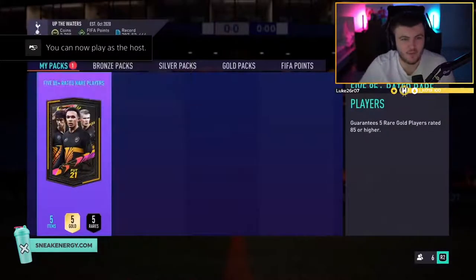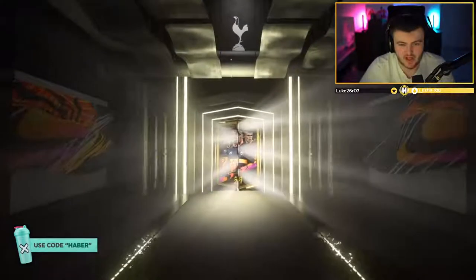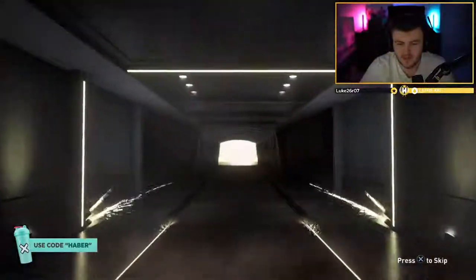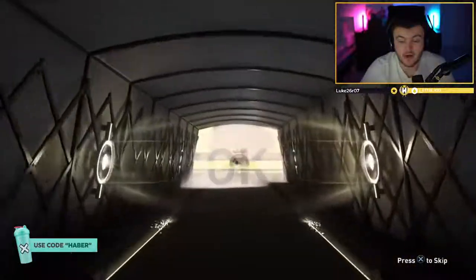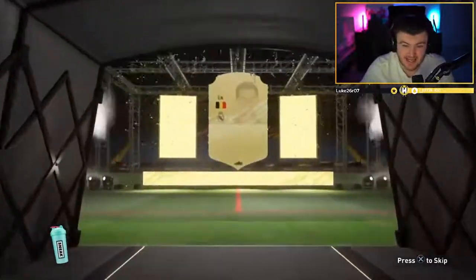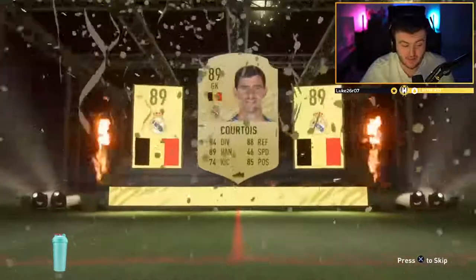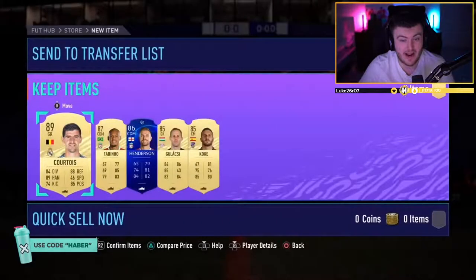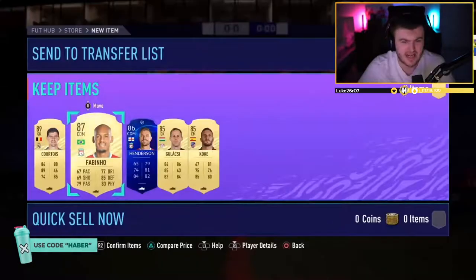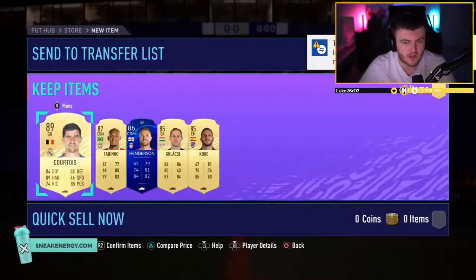Next pack - 'Up the waters.' Belgian goalkeeper, Courtois, 89 rated. Probably worth about 70-80k - not a bad start. De Bruyne is in form right now so it couldn't have been in-form De Bruyne. Fabinho and Henderson as well. That right there is good fodder. Really good - we'll take that. I think it's worth more than the pack cost.